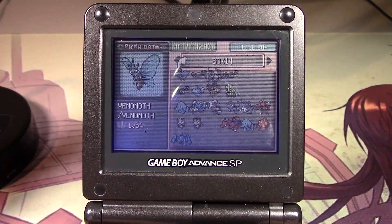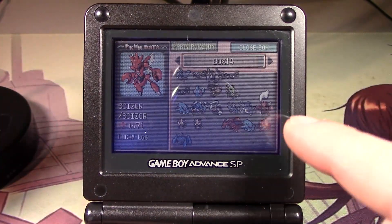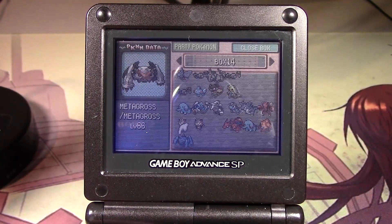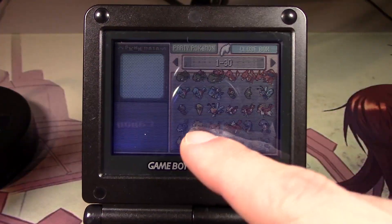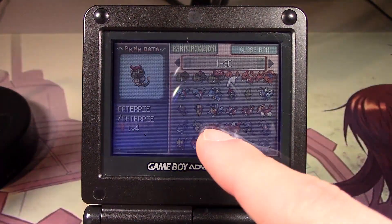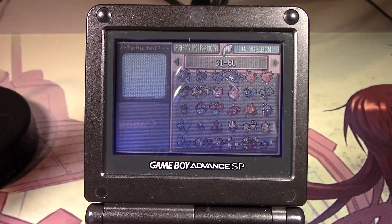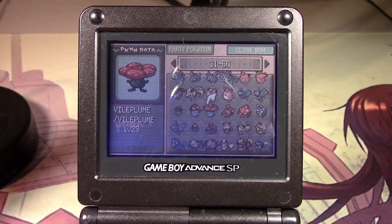Alright, let's show you guys. Just so you know, I do have Scizor right here. Metagross is right here. I'll probably get another one of those just to put in. But anyway — we got Bulbasaur, Venusaur, all the stuff. I just wanna go through them all to make sure I don't miss anything. We got Vileplume — I definitely wanna EV train a Vileplume.